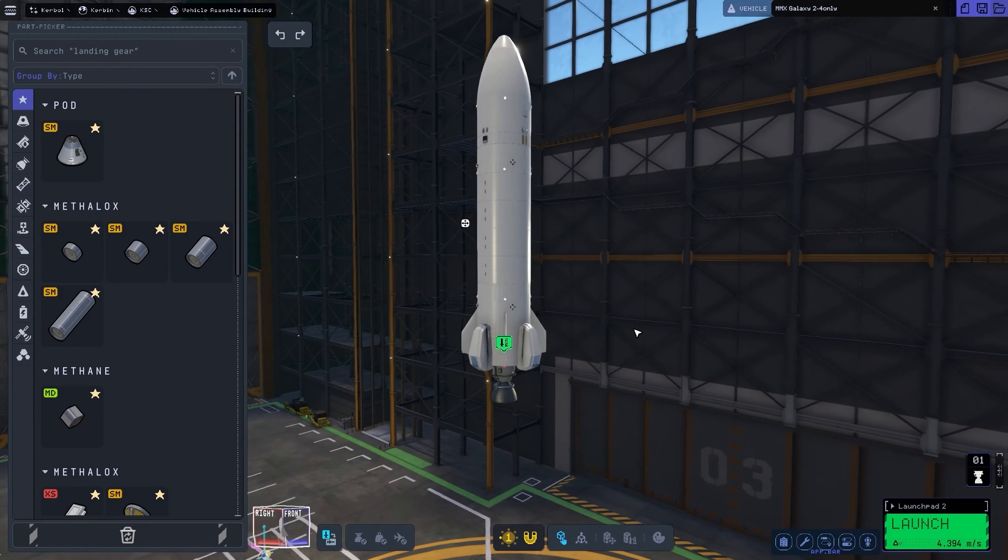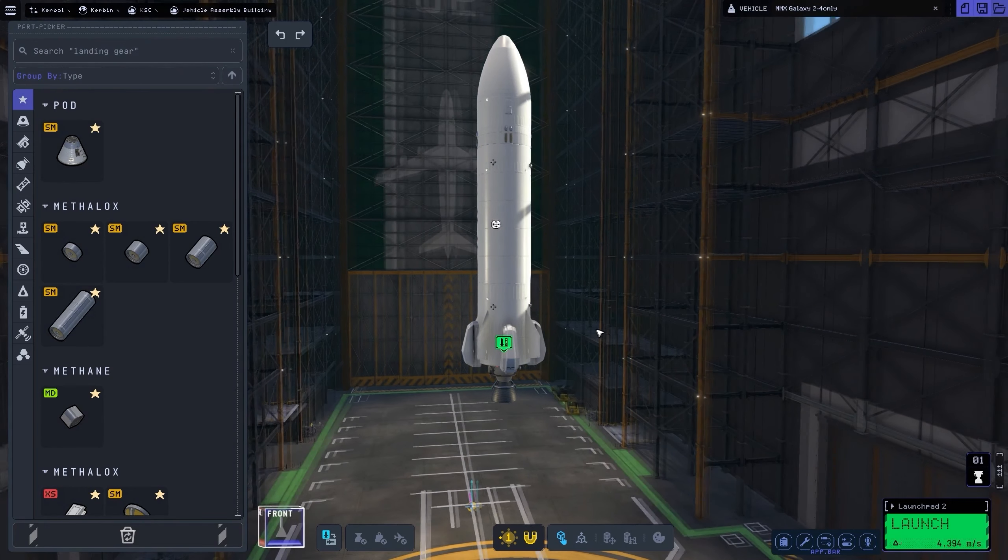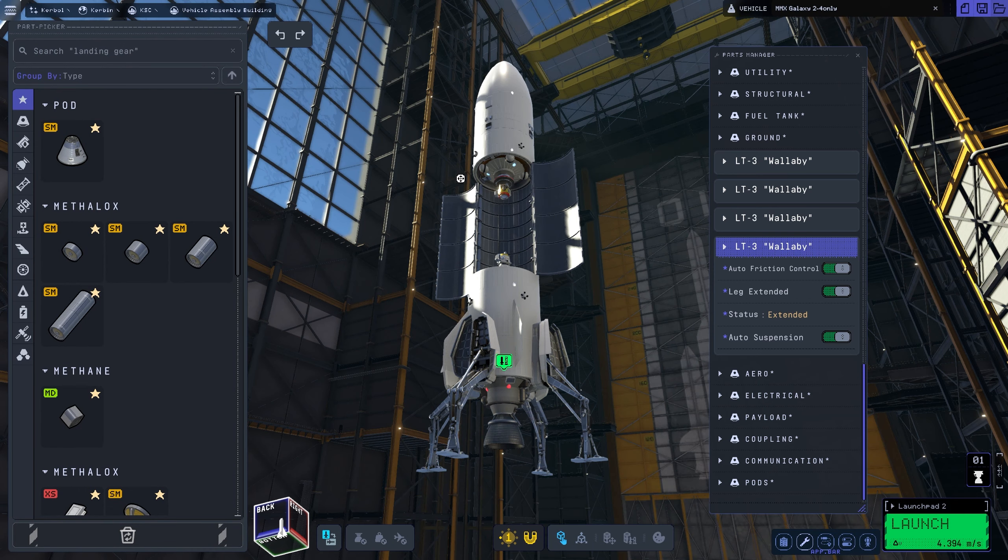Welcome back, long time no see. Our galaxy ship is back with a new design, shape, and some new specifications. It now has a bigger cargo bay, more fuel tanks, and four wings less than the previous version.